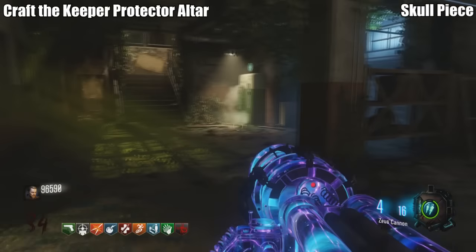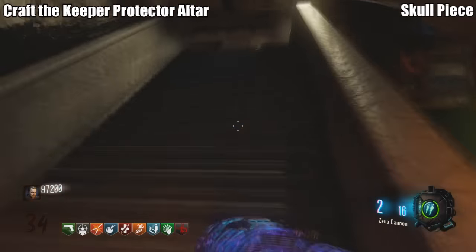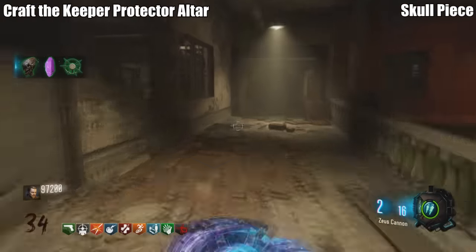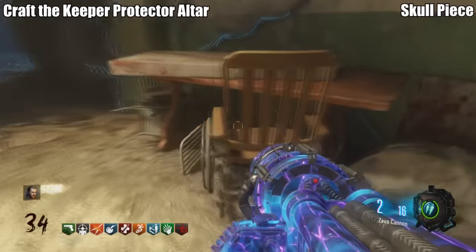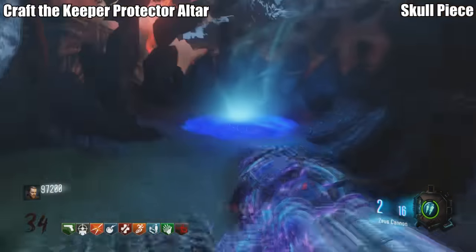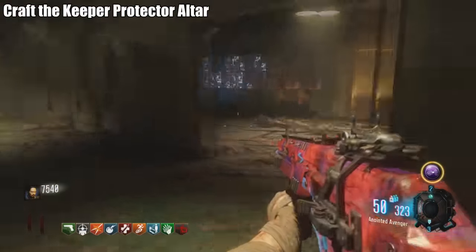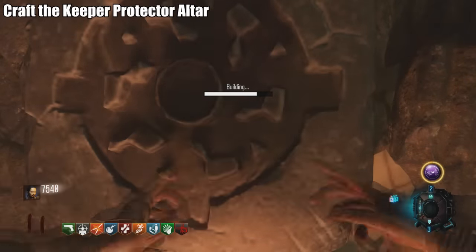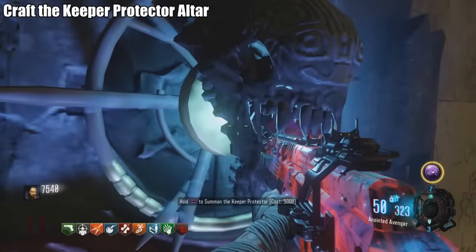For the skull piece, head to Verrückt. The first location is on a bookshelf, the second is up the stairs on a wheelchair, and the third is on the way to the teleporter area — also on a wheelchair. Once you have all three parts, take them to any craft station on the map. You can access it from any spot, and the challenge is complete. You also get the Keeper Protector, which is pretty useful.